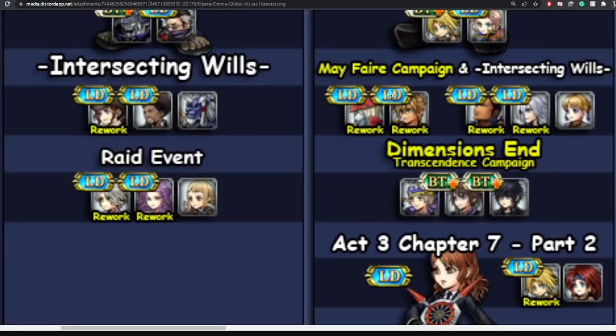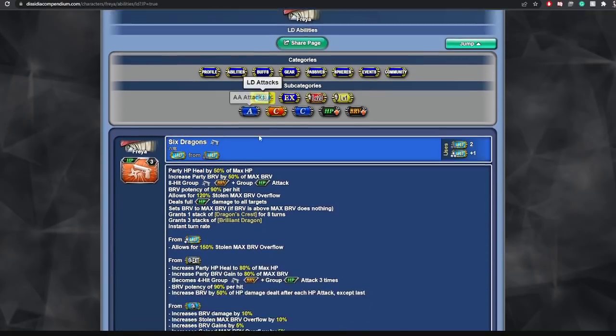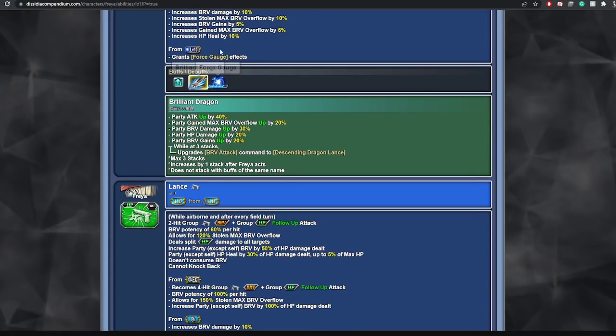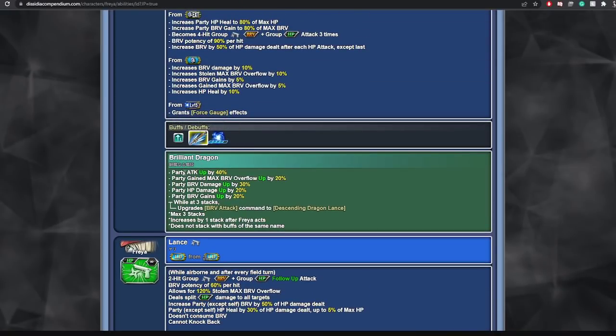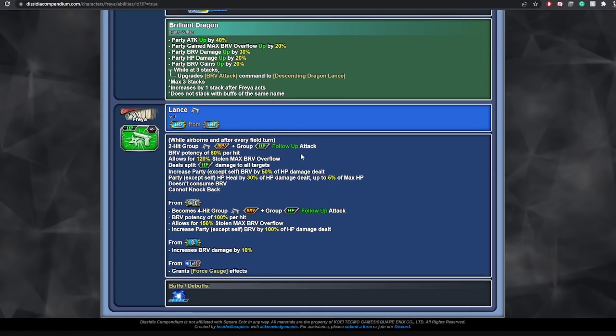The Mayfair campaign will feature Freya's LD weapon and also a rerun for Nine's LD weapon. Freya's LD provides an overhead very similar to Kane's — when you use her LD ability, one of her commands changes so she can go into the sky. Her overhead now provides party buffs, and the Lance ability while airborne is a follow-up attack that increases party brave by 50% of HP damage dealt and heals party HP by 30% of HP damage dealt. It also doesn't consume brave. I will be picking that up.